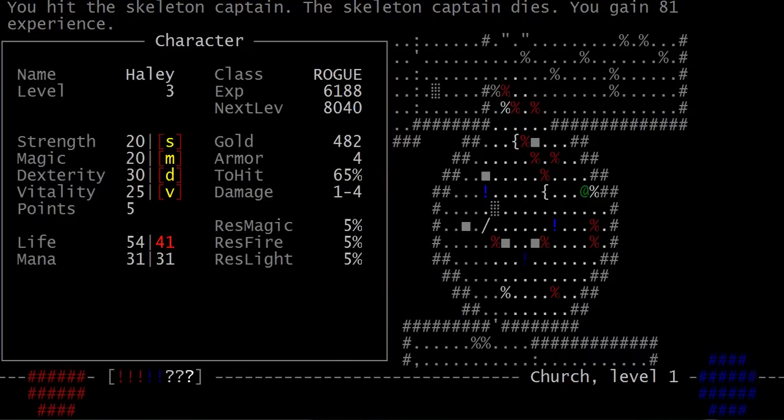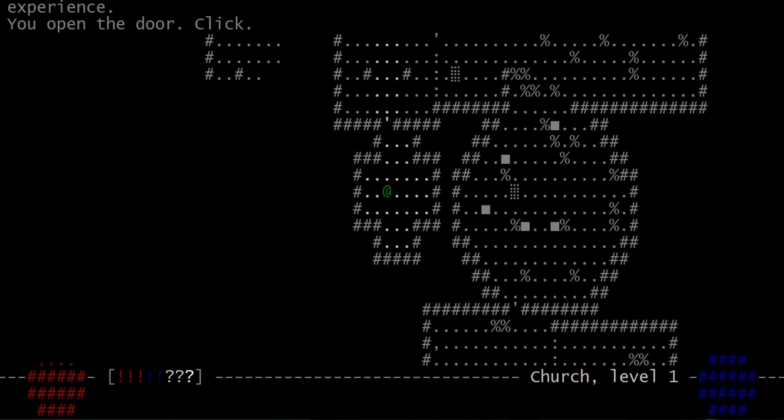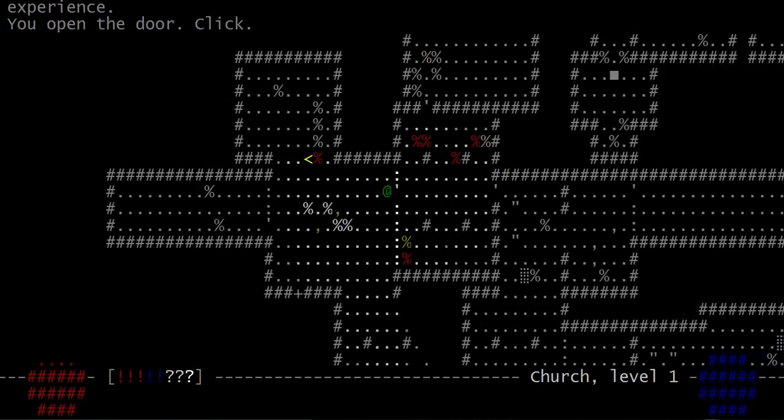What's my HP right now? 54 — yeah, I would survive another barrel hit, unlike my wizard character. That dude would die from two barrels. Kind of funny when you think about it.